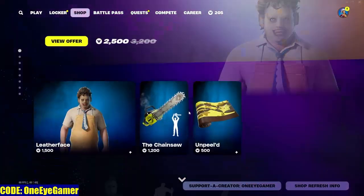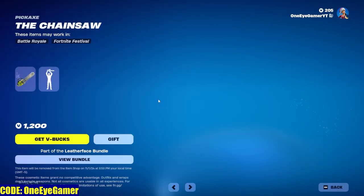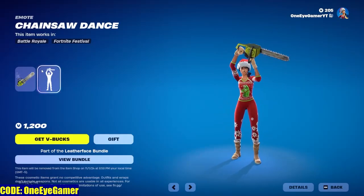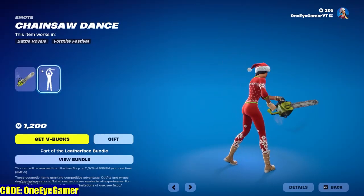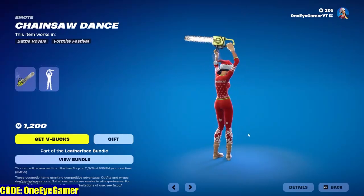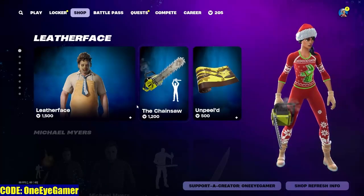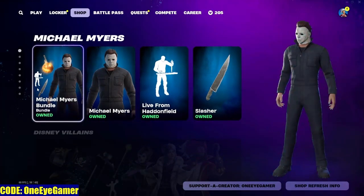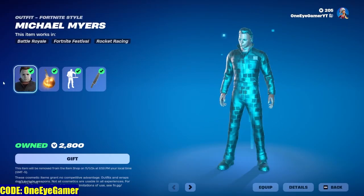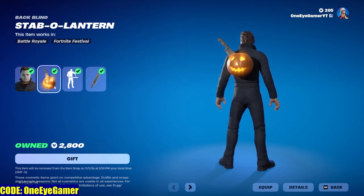Leatherface again — you get the chainsaw and the emote with it. Then we have the Michael Myers bundle, which is super cool. You get Michael Myers and the back bling with the knife in it.